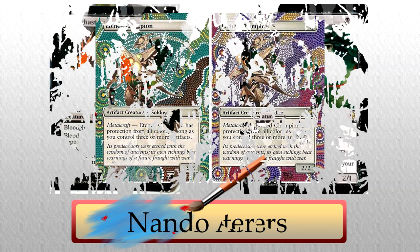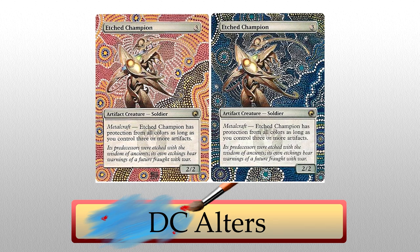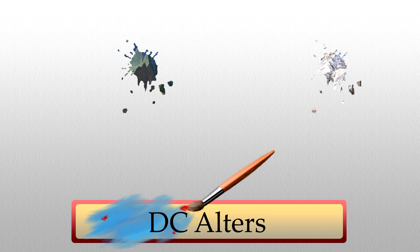Next up is a returning artist to the show, DC Alters. You better be sitting down for this. Check out these etched champions with aboriginal artwork — I'll give you a moment. I haven't decided if these are the actual best alters we've ever had on the show, but holy crap they're close. DC hit beyond a home run here. The detail is unreal, the patterns and colors are both flawless — I have no real words for this. Whoever owns these, I am so jealous of your existence. Seriously, it's unreal.